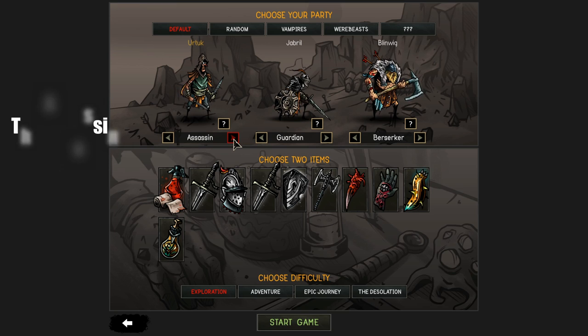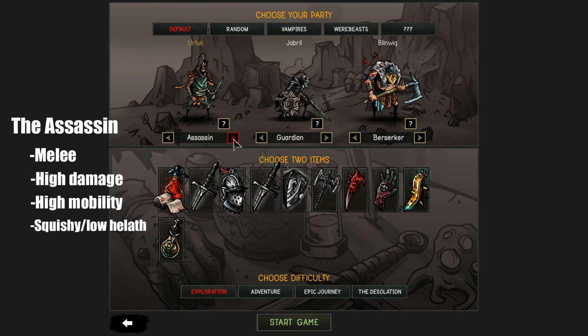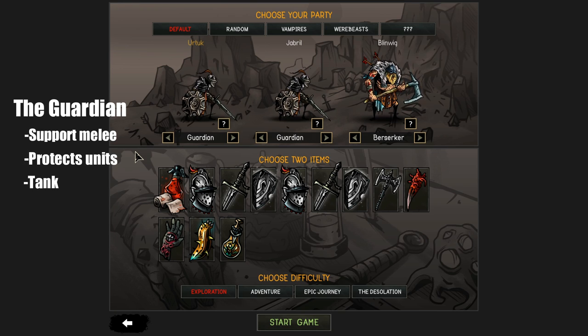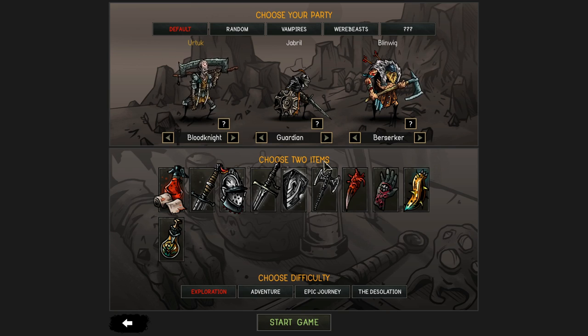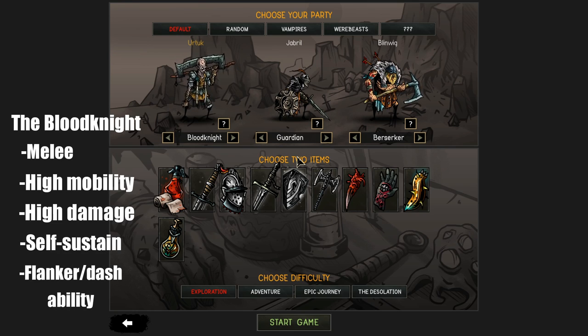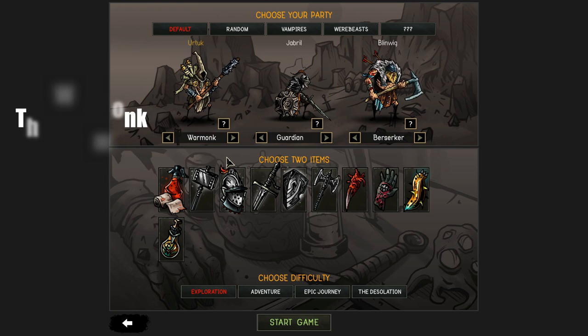The assassin is a melee damage dealer focusing on positioning — high damage, high mobility, fairly squishy, but does a lot of actions per round and a lot of damage per round. The guardian is a support melee character set up to protect your other characters, often from ranged fire but also from melee. It doesn't do a lot of damage, but has flexibility of positioning — knocking the enemy around and protecting your units. The blood knight is a highly mobile flanker designed to do high damage while keeping some self-sustain, picking off enemy units with a charging ability.